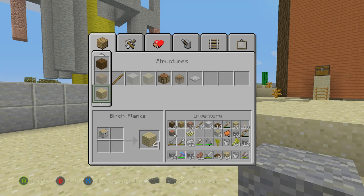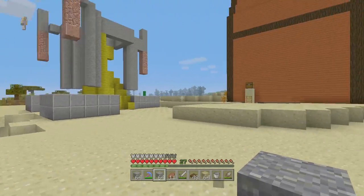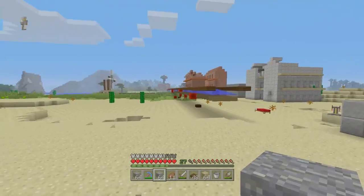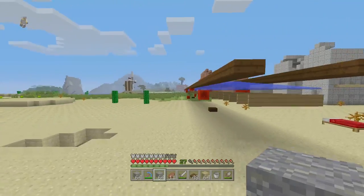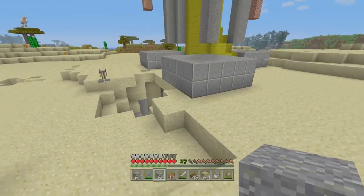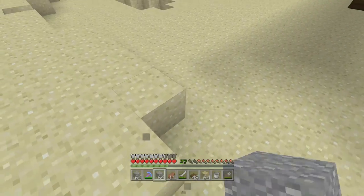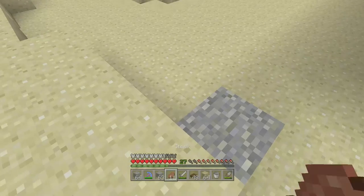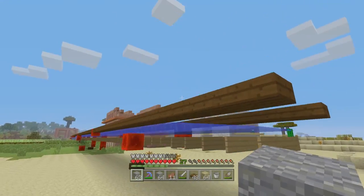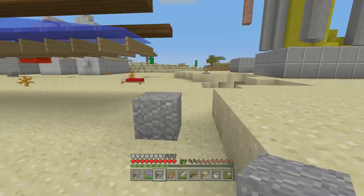Let's start by turning the birch wood into birch wood planks, because we do need to make actual stair blocks from it. Then let's work out where we'll put this tower. We've worked on the fringes of the city over here, and I don't want it to be too close to anything or too far away. I think somewhere over here is good — we can make it like across the street diagonally. So one, two, three, four, five — this will be the first block, and we can make this the corner.